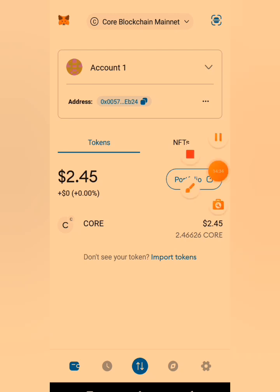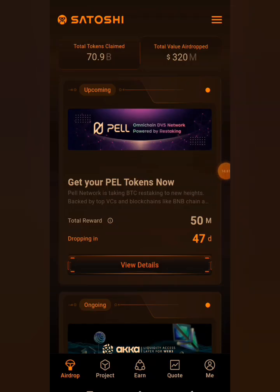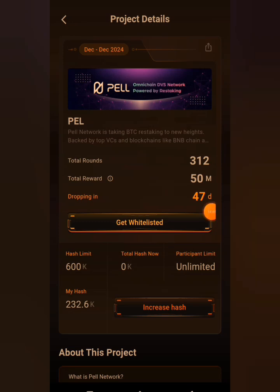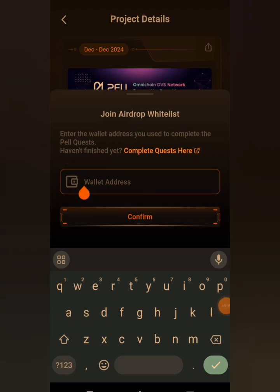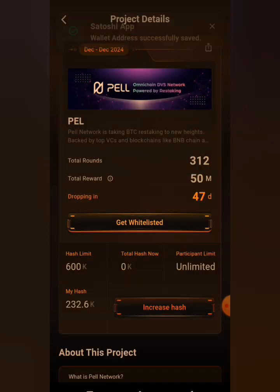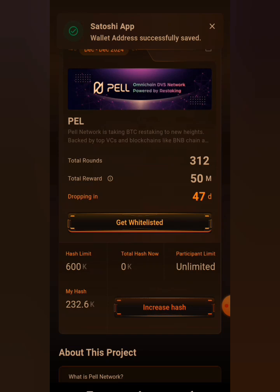Now go back to the Satoshi app to input the address in the Pearl airdrop whitelist. I've returned to my Satoshi app in the Pearl airdrop section. Click on 'View Details,' then click on 'Get Whitelisted.' Then come to the wallet address field and paste the wallet address you just copied from MetaMask. Click the 'Confirm' button to confirm — wallet address pasted successfully.